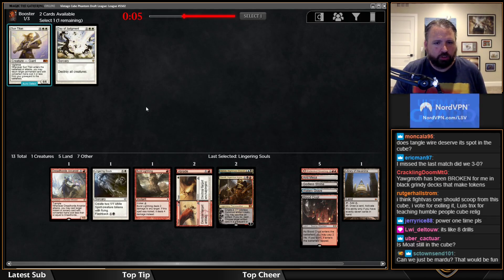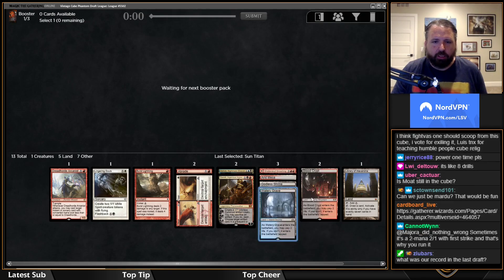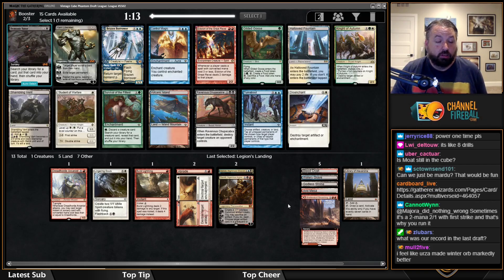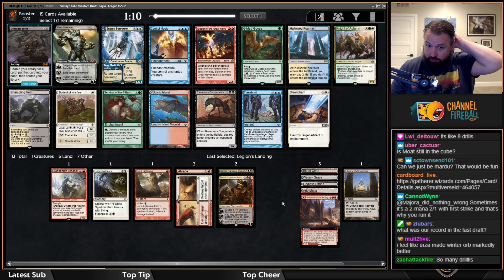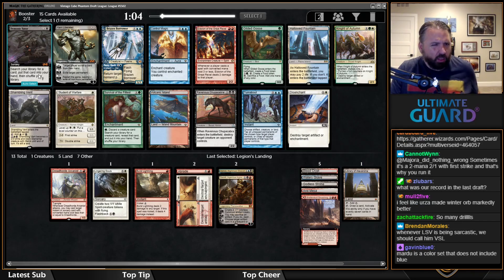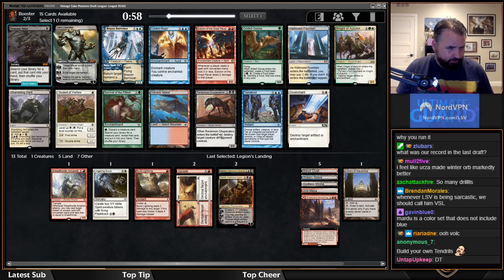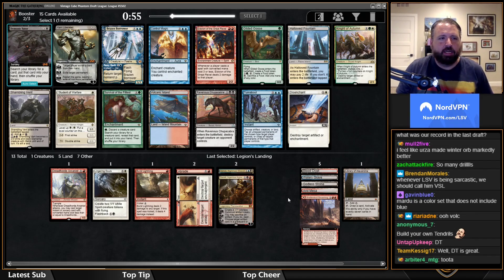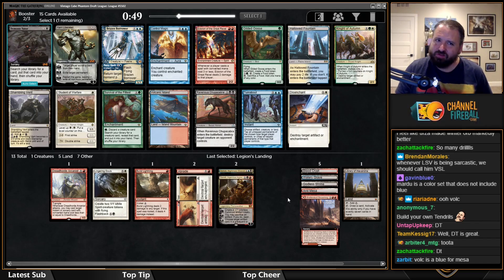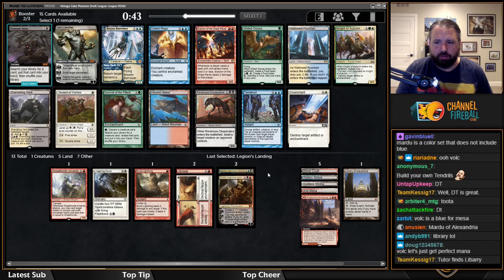This is actually close — I'm going to take Sun Titan because I have two busted three-mana planeswalkers. It's possible I don't actually end up drafting blue. Am I just going to be Mardu Control? There's Volcanic Island which would add another source. There's also Demonic Tutor, but this is exactly the kind of deck where Demonic Tutor is poor. Name a card in my deck worth spending two mana to go get — maybe it sets up turn-three Ashiok, but I don't think so.